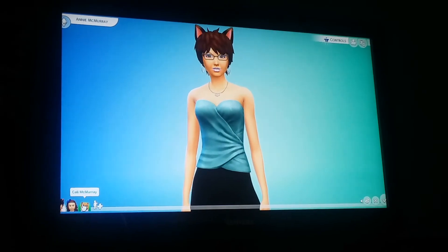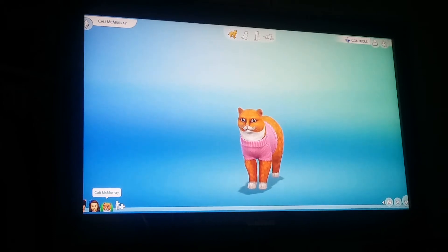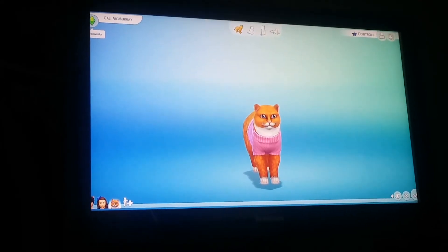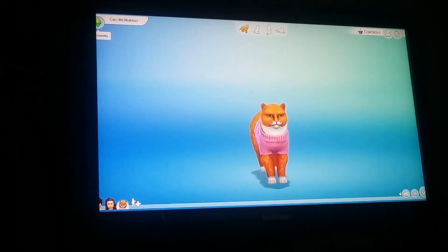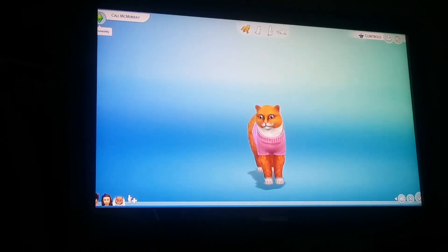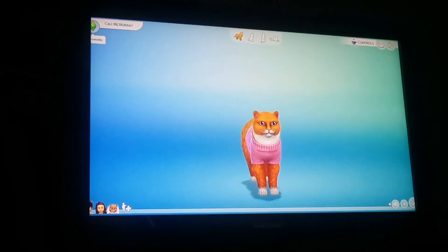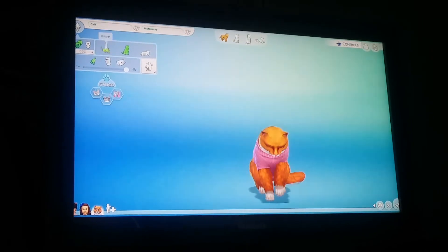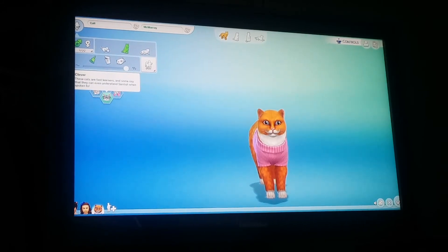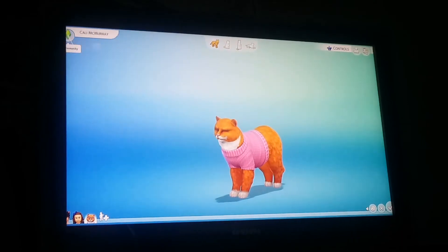Now I'm going to do my cat. I haven't fixed her breed yet — she's a calico. Her name is Callie, short for calico. For those who've been with me since day one, thank you so much. My cat Callie in real life did pass away, and it was really hard on me. I will never forget her — she is my baby. She is playful, clever, and affectionate.